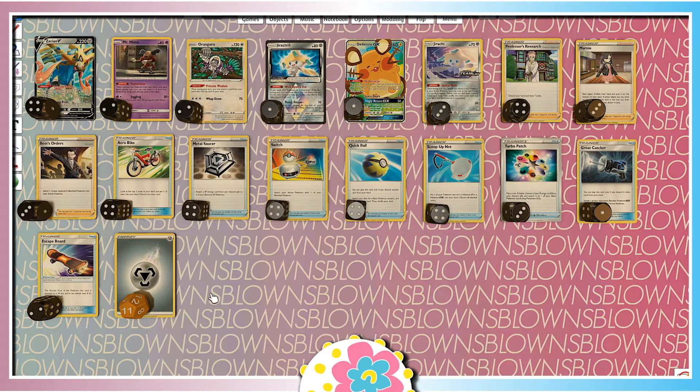And then we have enough Metal Energies just to make the deck work. Now, some problems that we might face when playing this deck could be Decidueye that comes out in Darkness Ablaze. So, Decidueye is going to stop V Pokemon from attacking, which means that our attacking Pokemon can't attack. We can't attack with Mr. Mime, we could attack with an Oranguru, but 70 damage for 3 Energy is not going to work out. Jirachi Prism Star is likely not going to work out, and doing Slap for 30 with Jirachi is not going to work out.